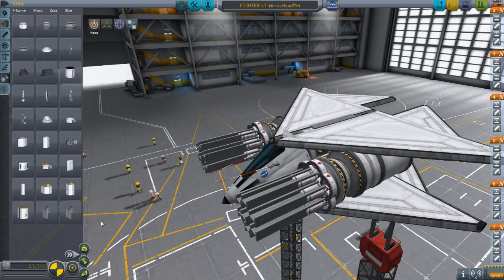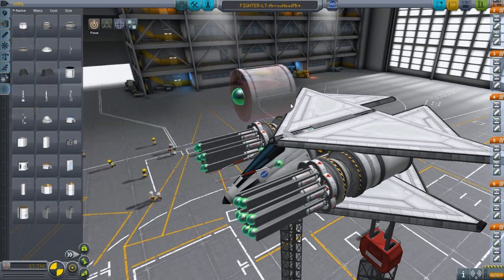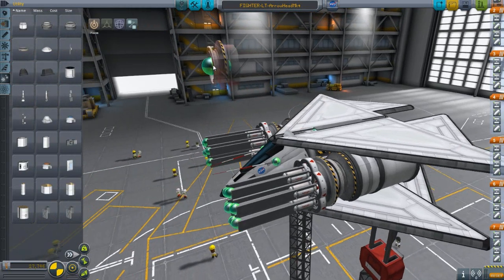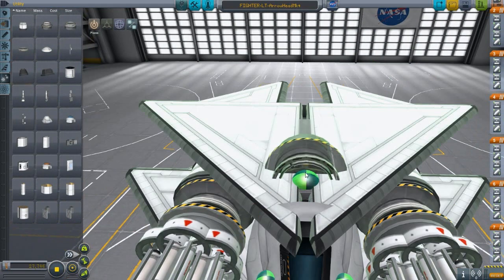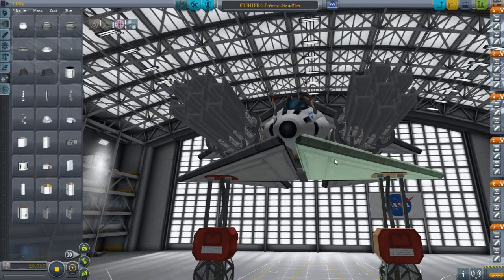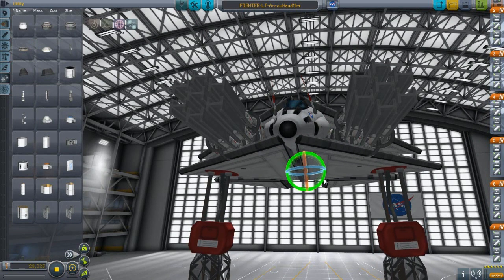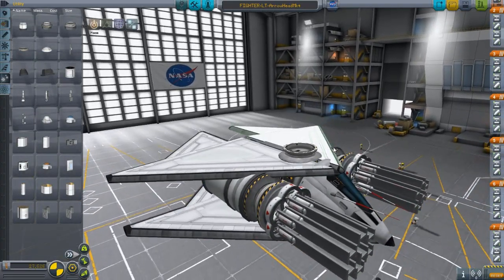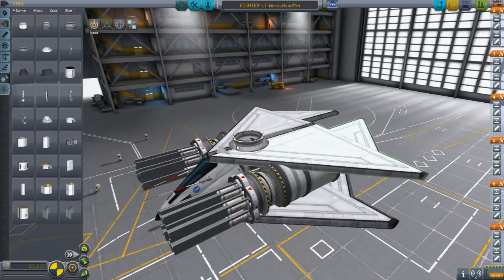We need a way for this thing to dock with the mothership — let's grab a docking port. This is a light fighter, it's meant to be cramped, light, and fast. We'll put it closer to the top. These antennas and targeting bits don't really add function but go for the cool factor. Never go into the atmosphere with this thing unless you plan on never going back to space — this is a space fighter, plain and simple.